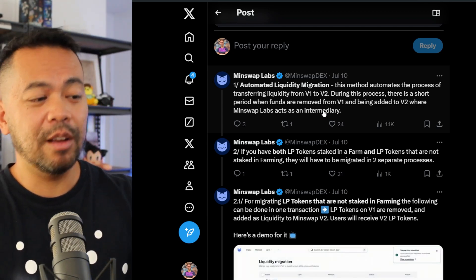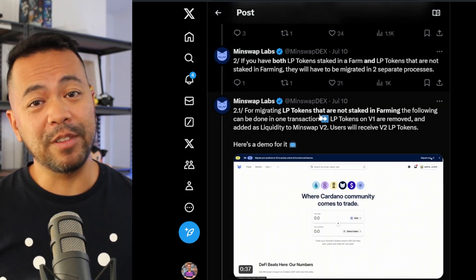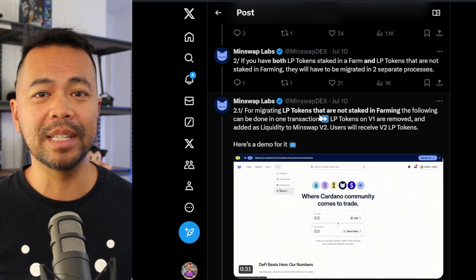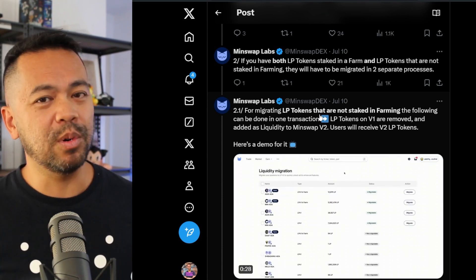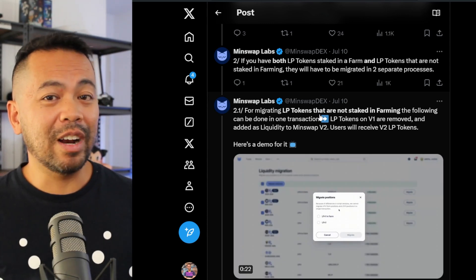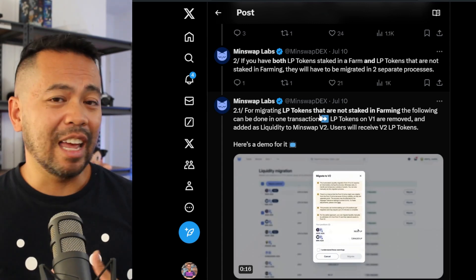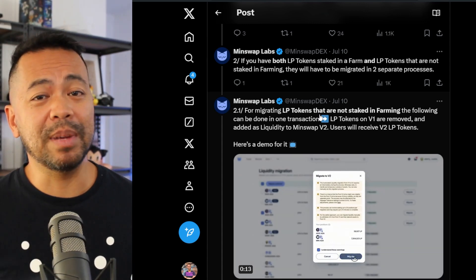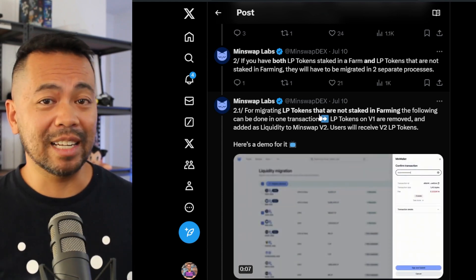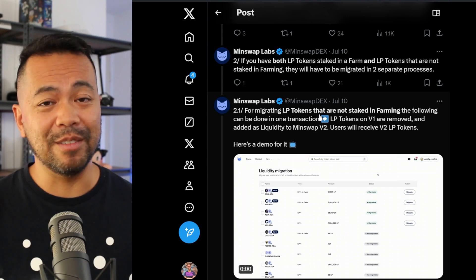One thing to be aware of: if you're zapping in liquidity into V2 pools that don't have much liquidity yet, you may suffer from a really big price impact. If you see a massive price impact when zapping, pull back and do the liquidity addition manually — buy the ADA from a V1 pool and then add it to the V2 pool manually.